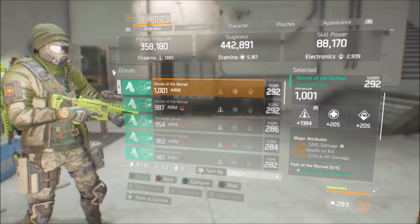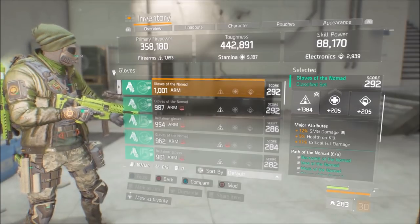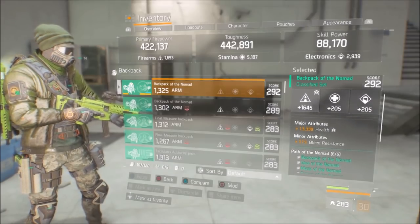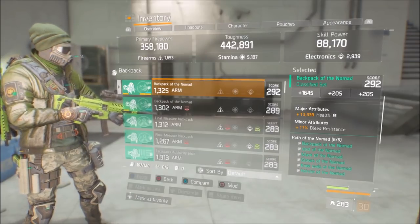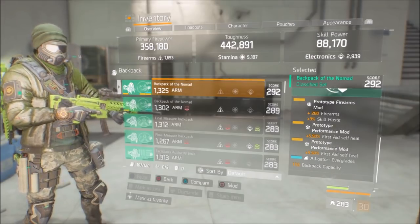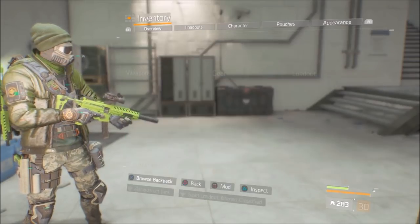The gloves are awesome — rolled for Firearms with SMG damage, another 5% health on a kill, and 17% crit hit damage. I lost some crit chance but if you're getting health on a kill it makes up for it. The backpack is rolled for Firearms with health and bleed resistance — trying to get all resistances up as much as possible; I could re-roll that for ammo if needed. The Firearms mod on there is another skill haste mod, plus two 5.5% first aid self-heal mods, so when I pop my heal it works well and comes back fast.